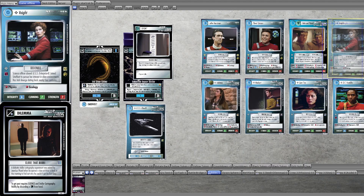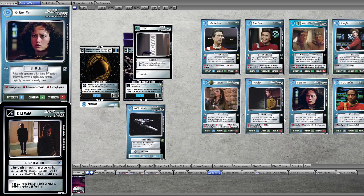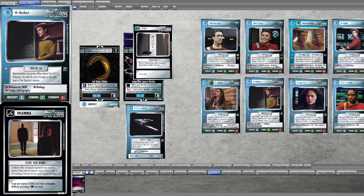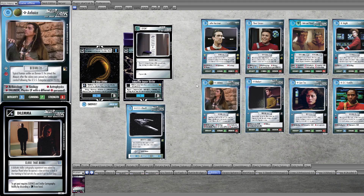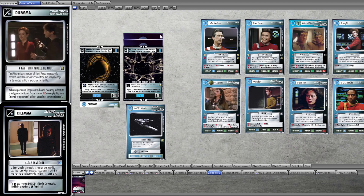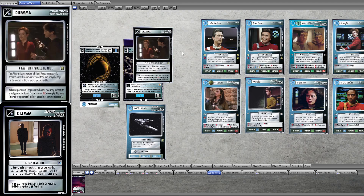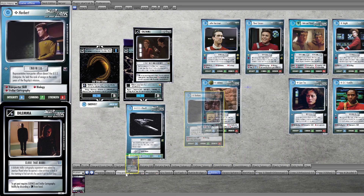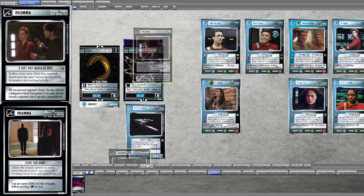Science we find on her, and Stellar Cartography is actually present — it's on Herbert. So we get past without having to discard a doorway from hand. Next one is 'a fast ship would be nice.' We don't have an empty ship here, so our opponent gets to kill somebody. They go for Herbert. And then this is done as well.